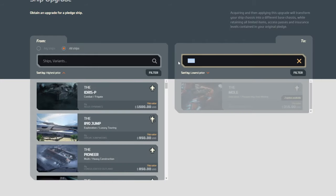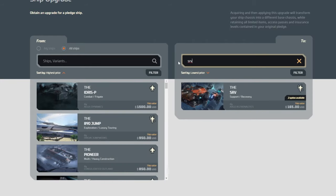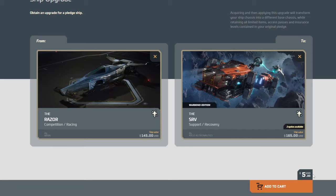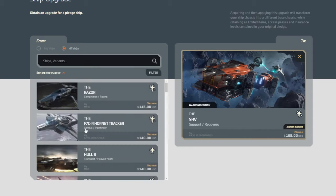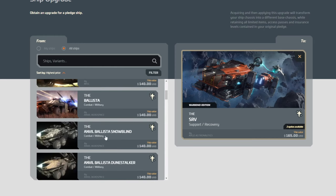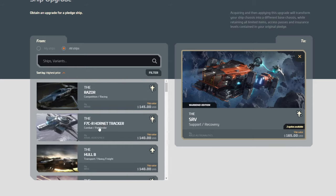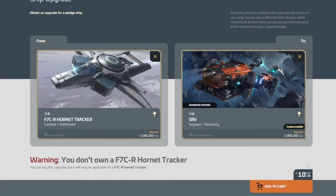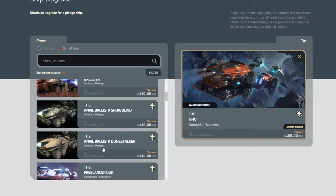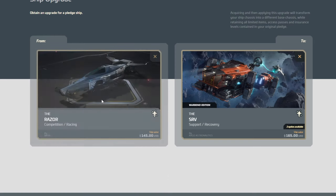Moving on from the Mole, the next one we have — which is awesome because it is a new vehicle — is the SRV. With this one, the Razor makes the best choice as well. Again, $5 for a decent amount of savings. These other ones don't have as good of savings, but you may have had some other CCUs — war bonds, concept, etc. — for the Ballista, the Hullb, or even the Hornet Tracker in the past. Those would make sense if you've already got these in the chain. Then it makes sense to do a $10 upgrade. Otherwise I would definitely go for the Razor.